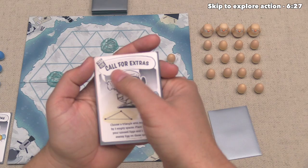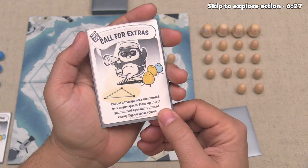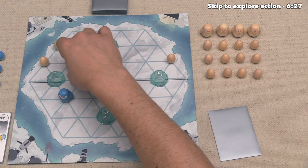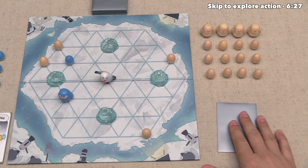Our opponent has completed their main action and now decides to play an event card. This one is Call for Extras, and it says they can choose a triangle area surrounded by three empty spaces — they can place up to two of their unused eggs and one unused enemy egg on those spaces. The triangle areas are these small triangles out here on the board, and it looks like our opponent wants to put their eggs down surrounding this triangle here. They take one of our eggs as well, placing their eggs and our egg accordingly, and that finishes out using this event card. This card is removed from the game rather than going into a discard pile, and our opponent is now done with their turn.